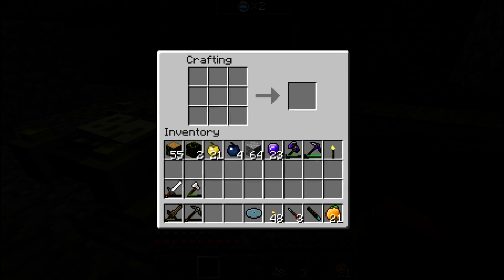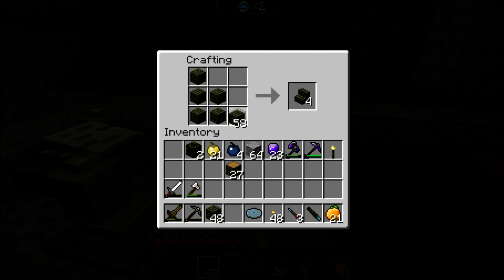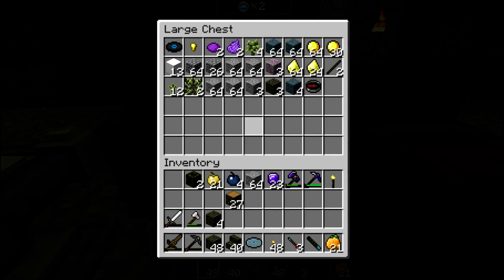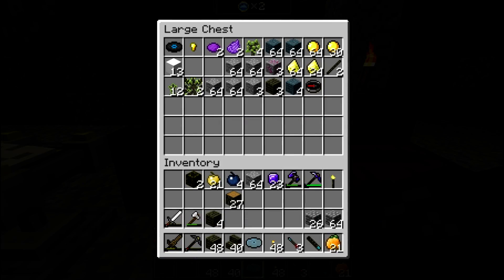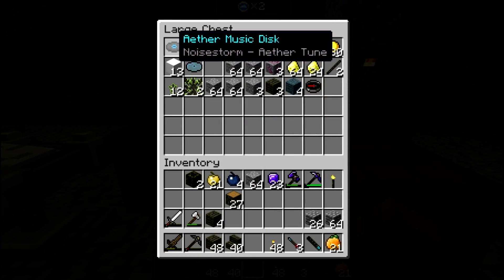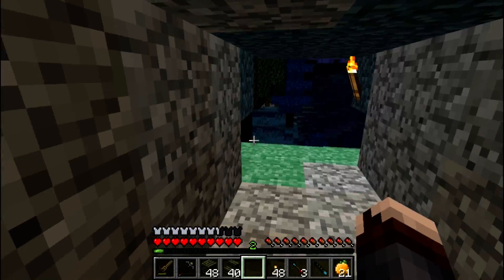I guess now would be the time to turn our house into the best house in the world by putting a dankishly awesome roof on top of the house. So let's get ourselves — forty! We'll need some of these. We'll do some stuff with this whale disc later. Hopefully it doesn't sound terrible. Alright, speed up — you know the drill. Here we go.